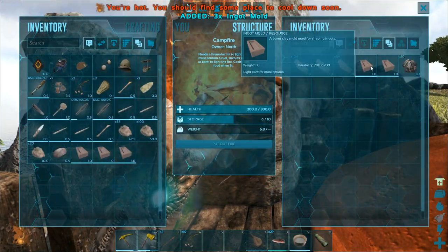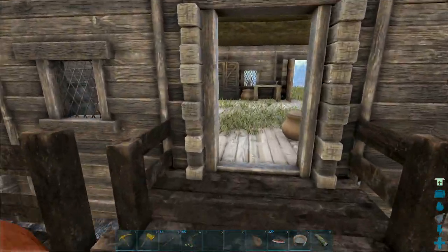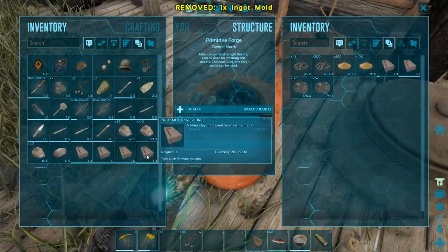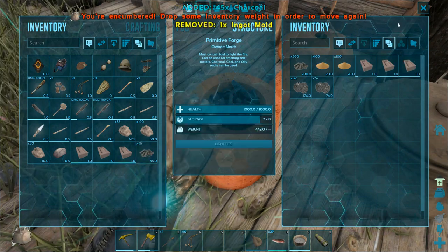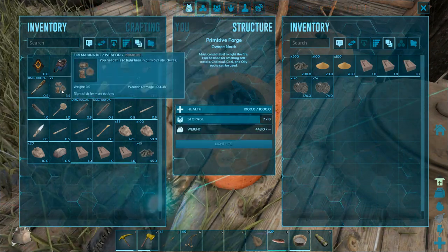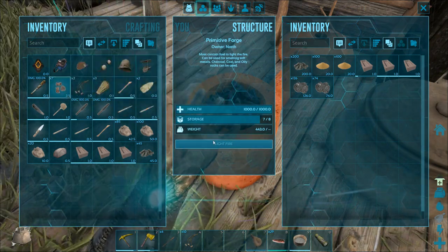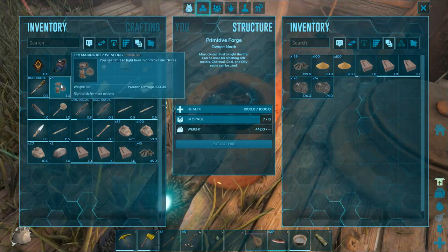These are all now cooked up and good to go, so we put out the fire and come back over here to put in our molds. I have at least three molds in there. You notice I have seven lighting kits — fire making kits — and as soon as I use one I now only have six. So you need to always have these things in stock; I'm going to need to make a bunch more.